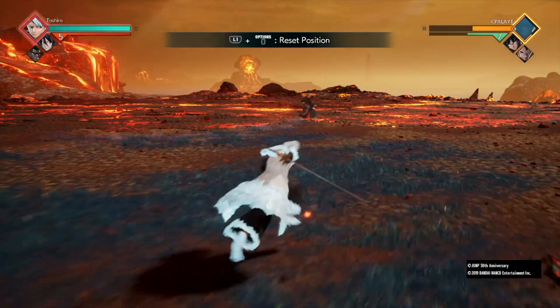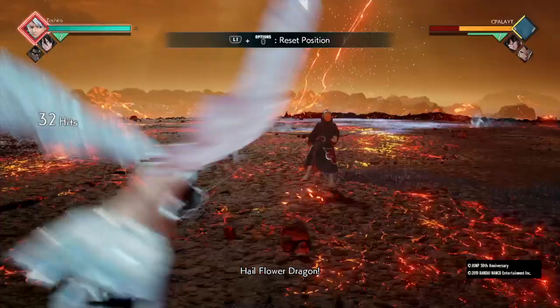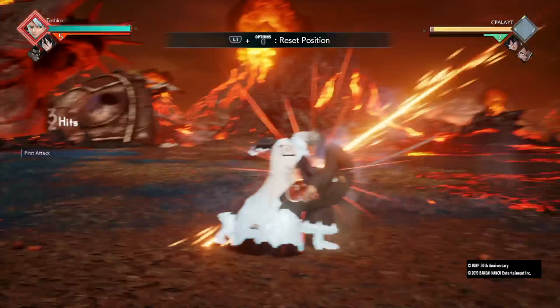The eighth combo doesn't require support. It's five lights, three heavies, Six Point Formation, then immediately Hail Flower Dragon. This connects — his supers link into each other. This does a good 35 percent combo and only costs three meters, so I definitely recommend it.